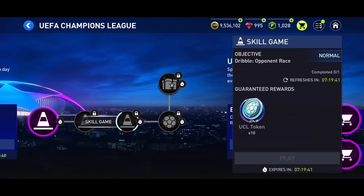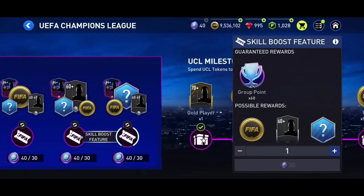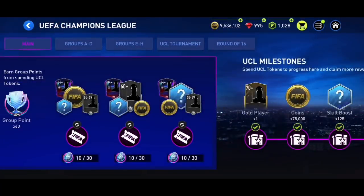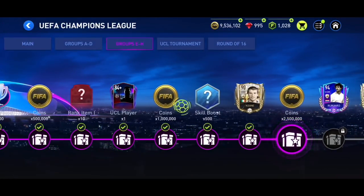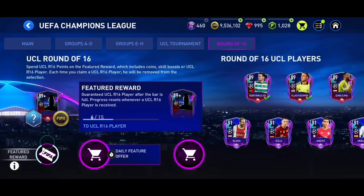With UCL tokens you open packs to get group points and 93-rated players. If you can still get one more 93-rated player from this event you should grind the UEFA Champions League hard. I'm not grinding too much because I don't think I can get one more. Let me open this pack — nope, just a skill boost, but I'll always take a skill boost.